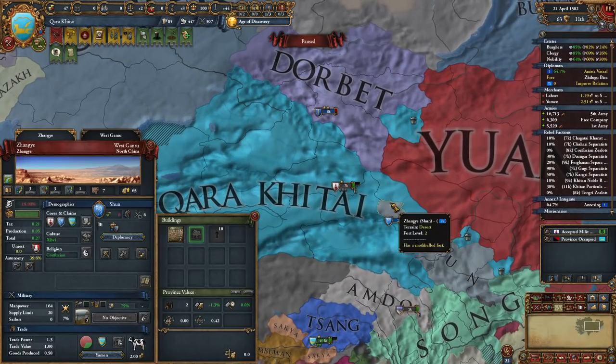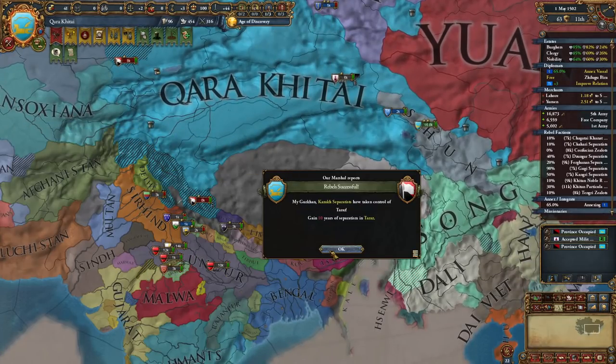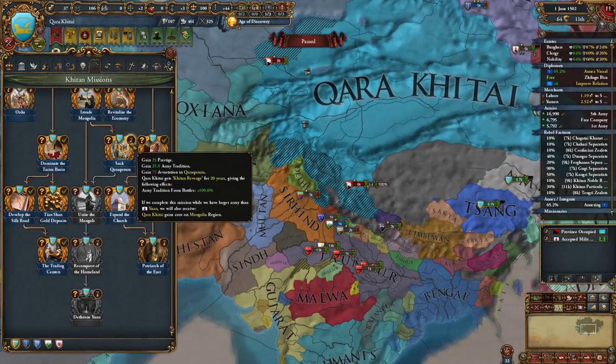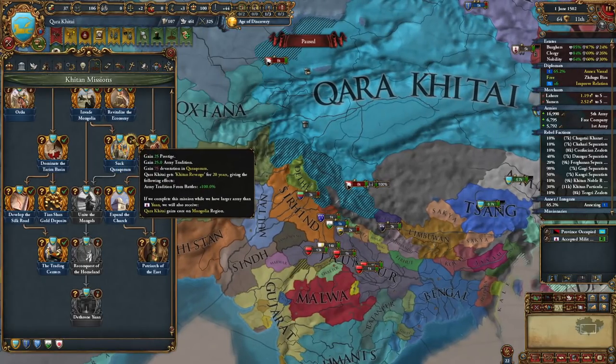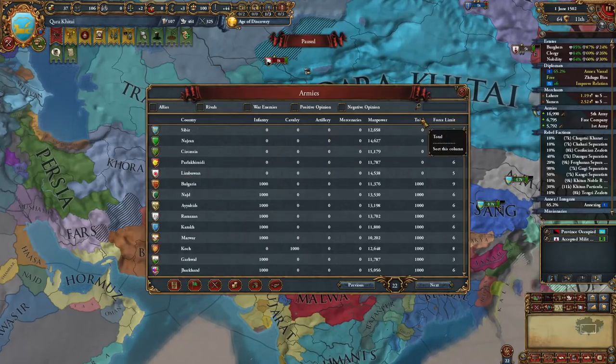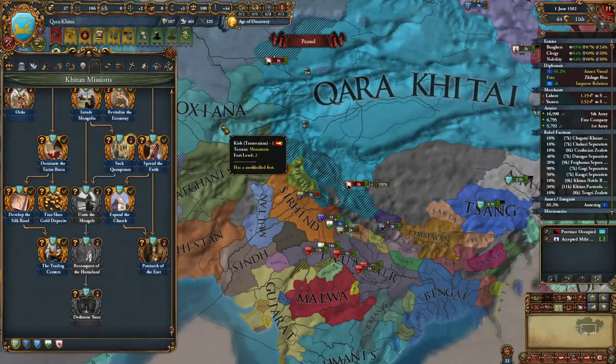The next decade was one of relative peace for the Karakitan, with Kitchen armies only putting down rebellions and one small war to bring more of the Tebyshan lands to heel. During this period, Jian proved himself something of an architectural visionary, funding the construction of many workshops, churches, and markets along the Silk Road, and funding the construction of roads, bridges, and many other infrastructure projects.